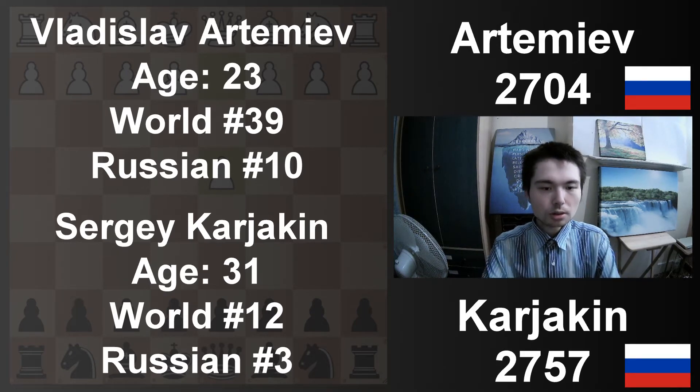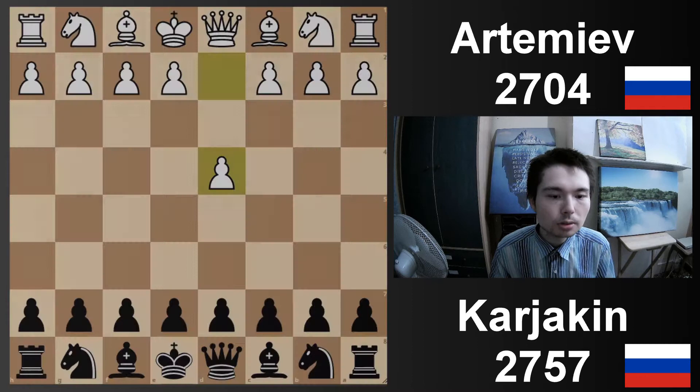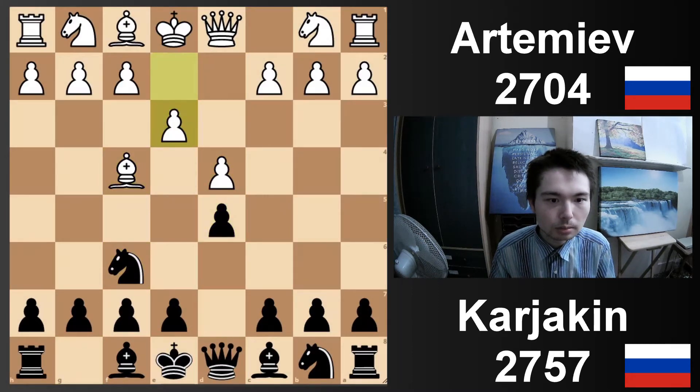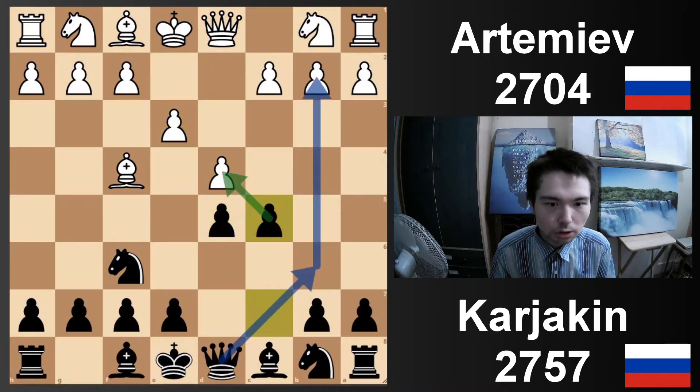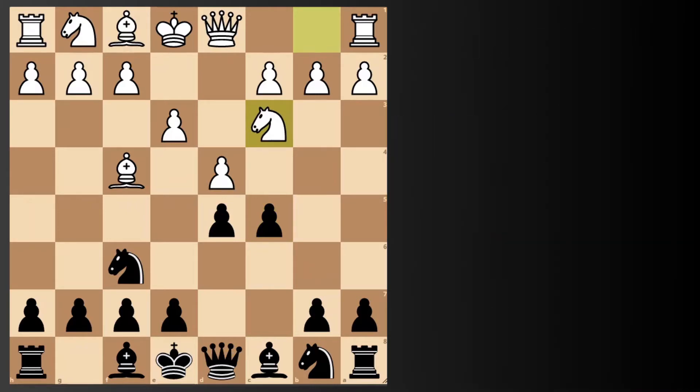How do we beat the London system? We're going to find out. Artemiev has white, Karyakin has black: d4, Nf6, Bf4, d5, e3, and now c5 — striking in the centre. Also giving yourself the option to play Qb6. Nc3: the Hobbava London system.